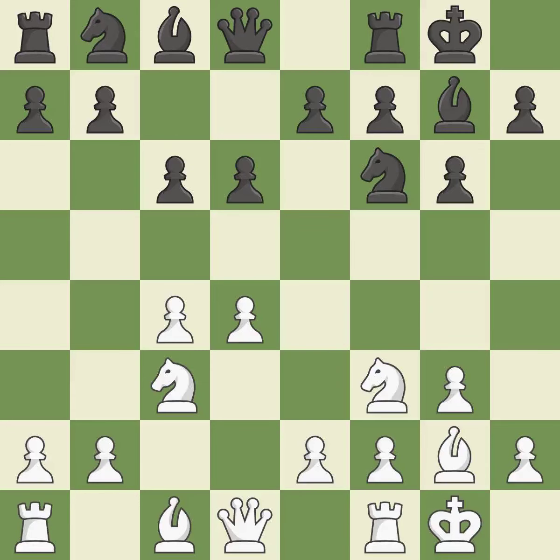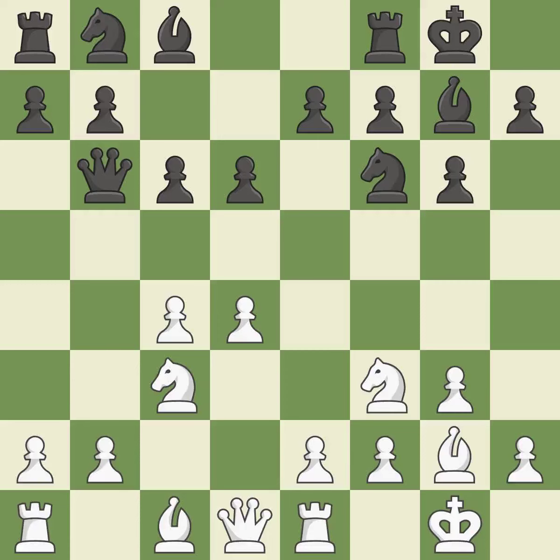This develops a knight from its starting square, activating it. A queen moves off of its beginning square and into the action. It is the final book move. The best choice is this one — it is ideal. This lets the opponent capture a pawn to win material.